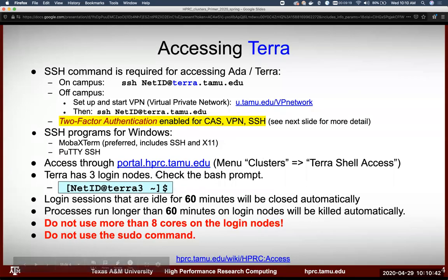Terra has three login nodes. You can check the bash prompt to see which one you're on — it'll say something like tlogin0301, 2, or 3. Login sessions that are idle for 60 minutes will be closed automatically. Also, processes running for longer than 60 minutes will be killed automatically on the login node. This applies specifically to login nodes. When you submit jobs, you can obviously submit jobs longer than 60 minutes — that's the whole point of high-performance computing.